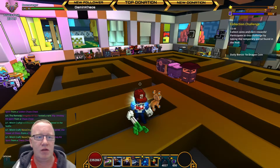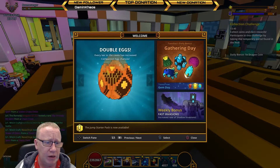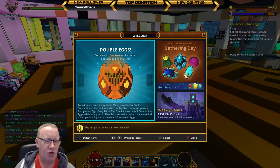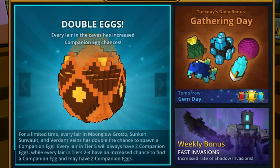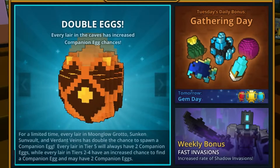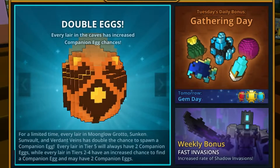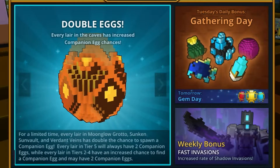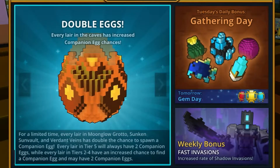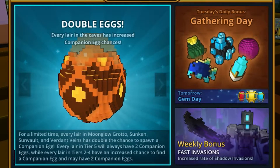Hello fellow Trovians, the patch is now installed and we've got some good news. Let's go to the welcome screen. For a limited time there is going to be double eggs in every layer in tier 5 — we'll have two companion eggs — while every layer in tier 2 to 4 has an increased chance to find a companion egg and may also have two companion eggs.